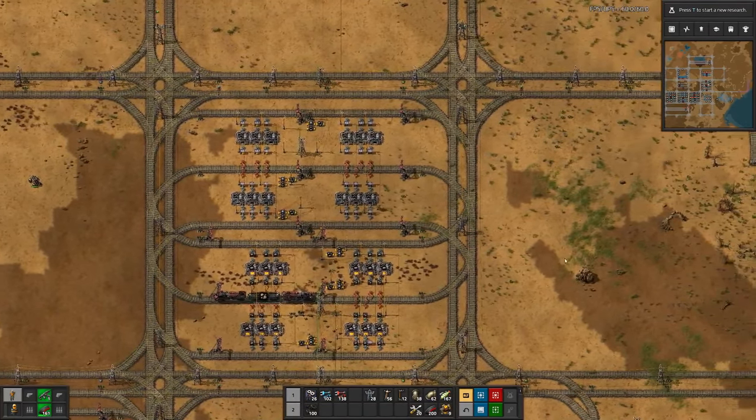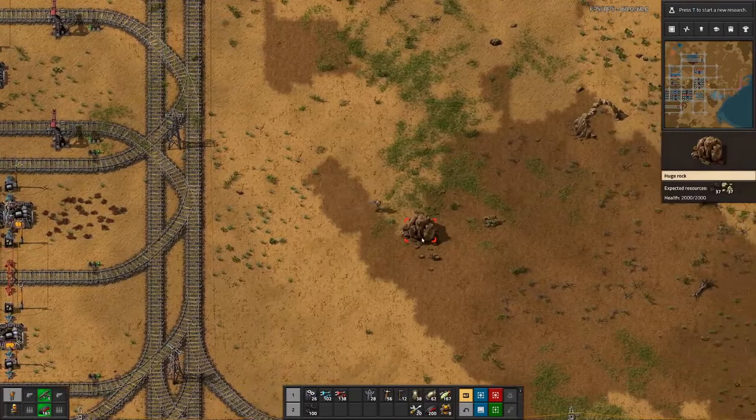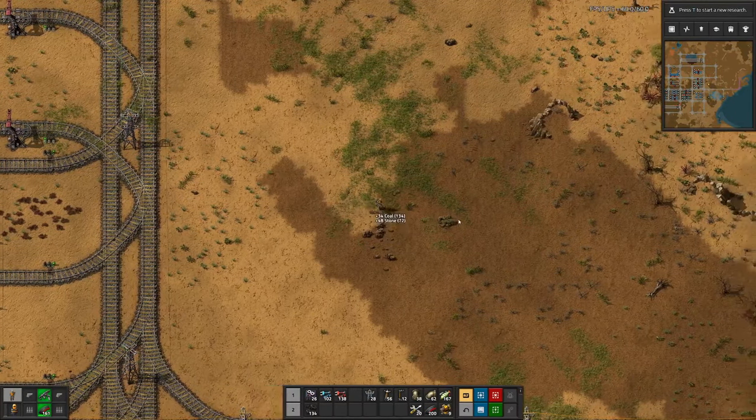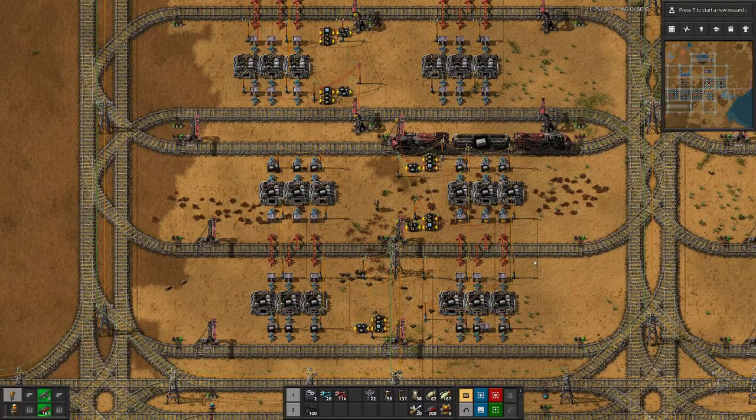And a few more seconds — the first stone train is loading here. This will go to this new station back there, where we will produce the walls.